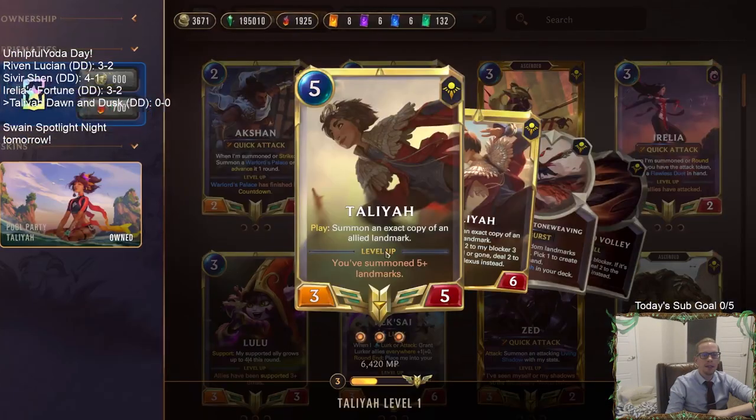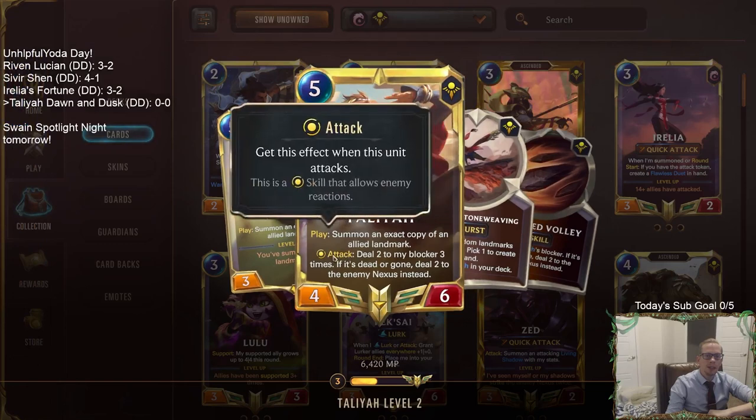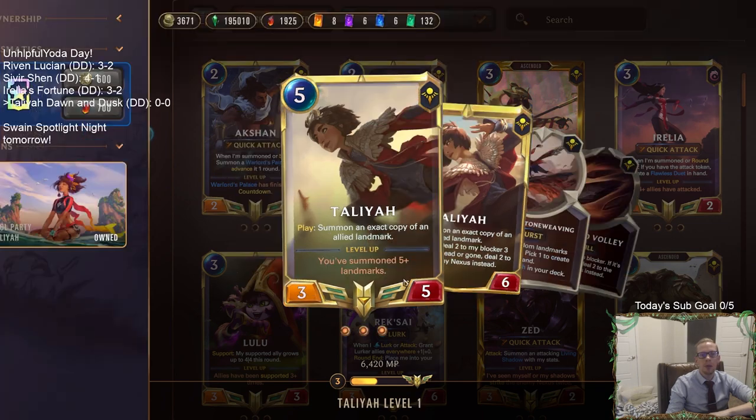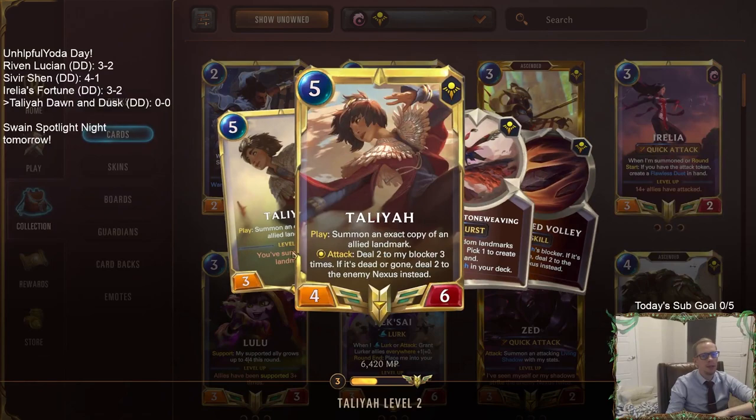Because when you have leveled up Talia, you know how it has this ability — you don't even have to have a landmark anymore. It just does 2 to the blocker 3 times, and if it's dead or gone, deal 2 to the enemy Nexus instead. So if they don't block Talia, they take 6 damage from this ability and then plus another 4 damage from Talia.